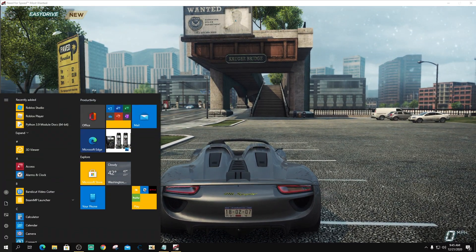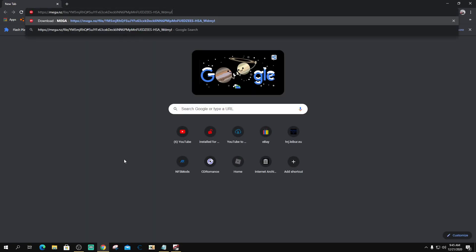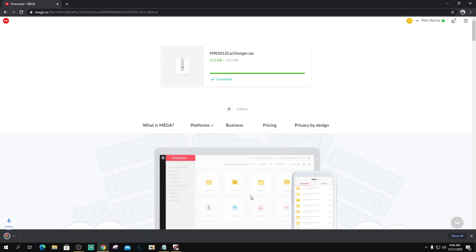Now what you're going to do is, in the description, you're going to find a link to a file on Mega. You're going to paste it in, and as you can see there will be something called mostwanted2012cardchanger.zip. You're just going to click download, and it's going to save it.